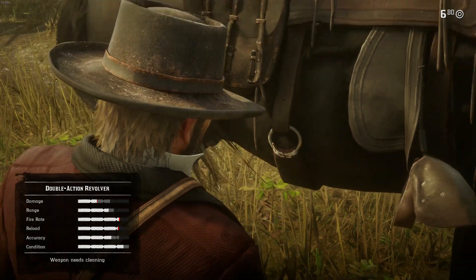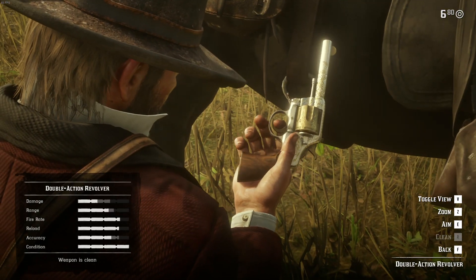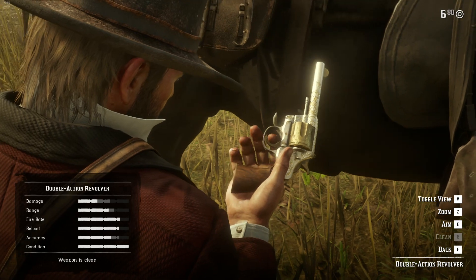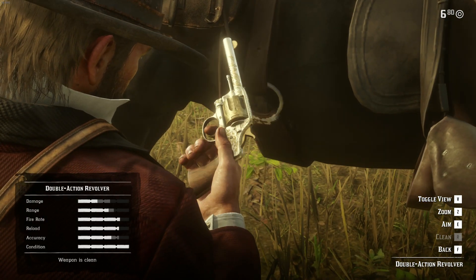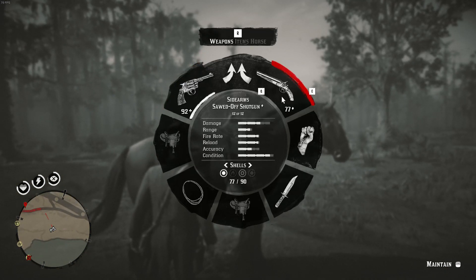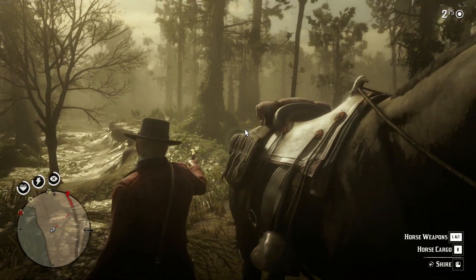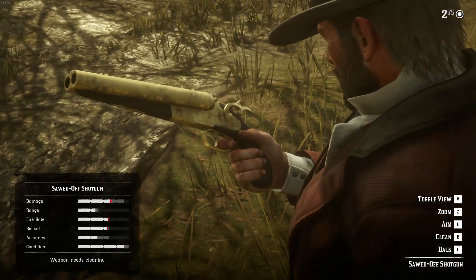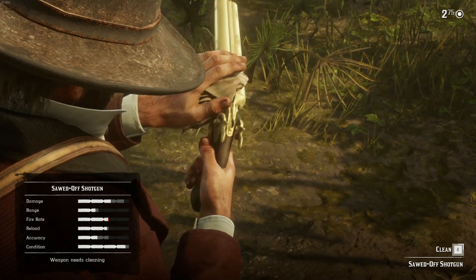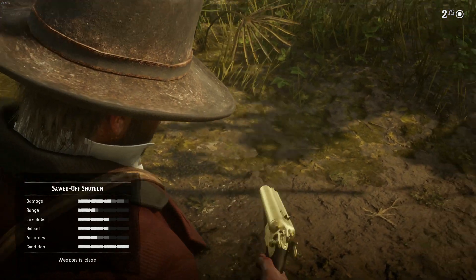The double-action revolvers feel a lot better to use on PC than on PS4, which is what I was using before. I was trying to get low honor so I could get the gunslinger grip, but there's something stopping that from happening. This is the other one — kind of like a tan metal, but the cylinder is gold or brass. I've also got the pure gold sawed-off. It's dirty, so I'm gonna clean it. The other weapons needed cleaning too, but it was so minute I didn't really need to do it yet.